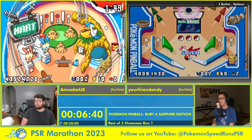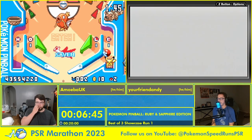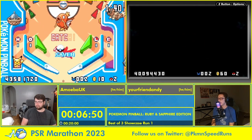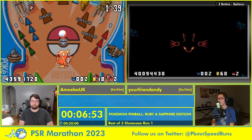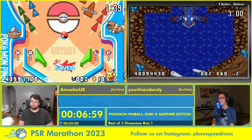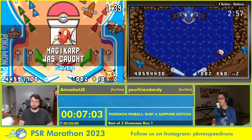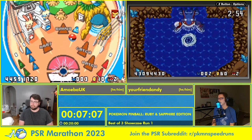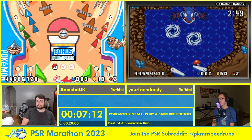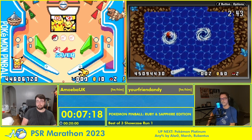Alright, I'm on Kyogre 1 now, so I have to hit him 15 times. He's going to throw out some whirlpools and ice beams that'll try to stop me. But if I'm good at the game, I should be able to get him in just two cycles. One of us has got to get a two-cycle Kyogre. It's possible on both Kyogre 1 and 2, but Kyogre 2 is 17 hits instead of 15, so it's a lot harder.